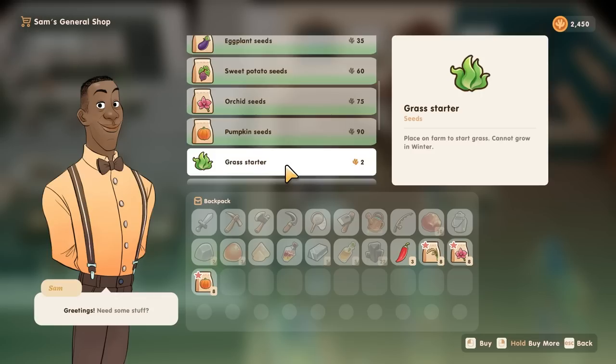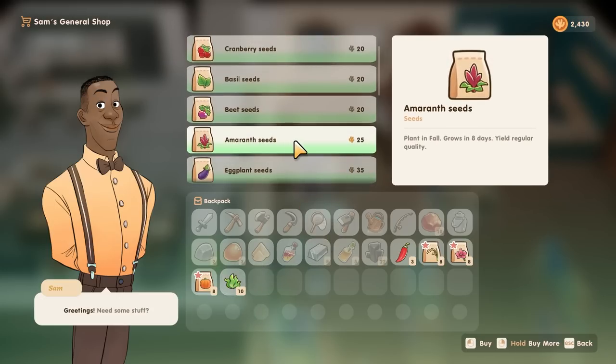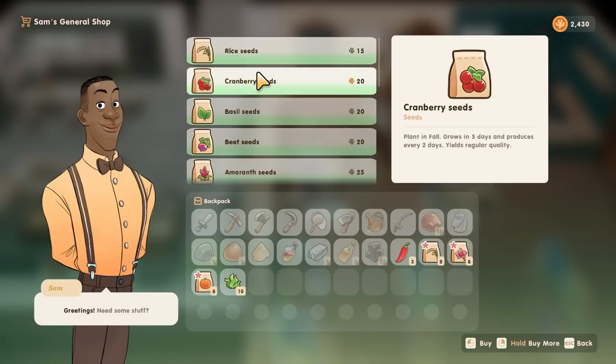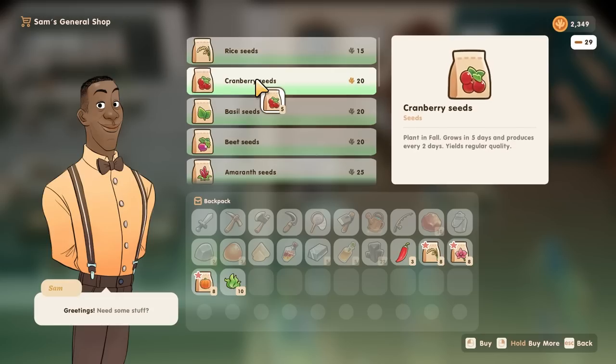I could put some grass starters down - they're cheap. I'll get about 10 grass starters to add a bit more depth to the field and fill in the middle. There's amaranth seeds, beet seeds, basil, cranberries - those look good. Every two days, every four days - okay, so I want cranberry and beets because they regrow.